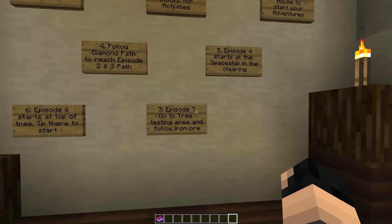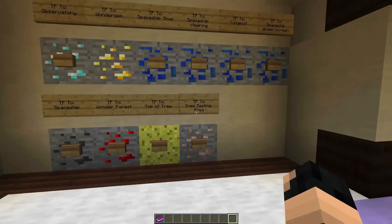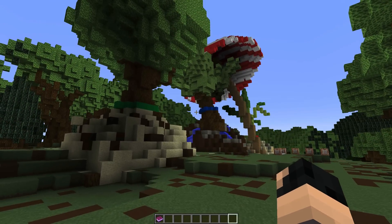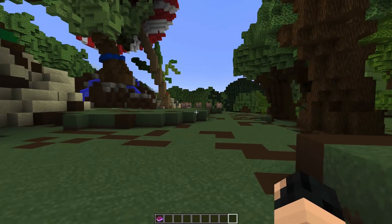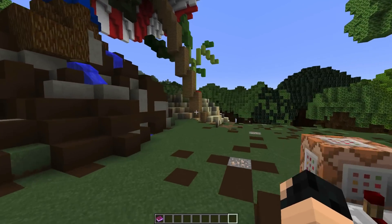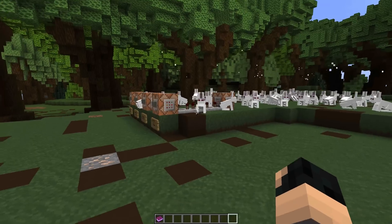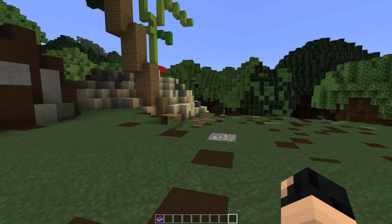So we've just got one extra thing here. Episode 7: go to the tree testing area, and follow the Iron Ore. So this is our teepee room, or shortcut room. Then we go to the tree testing area. Now, if you remember from Episode 6, this is where they just tested the trees. And then this is also the setup for where all of those rabbits attacked. So this is all of the rabbits, the bad rabbits that were attacking them when they were running away. So let me just really remove all of the rabbits.